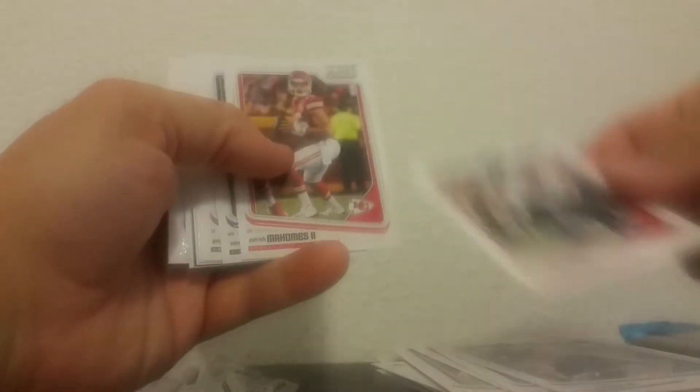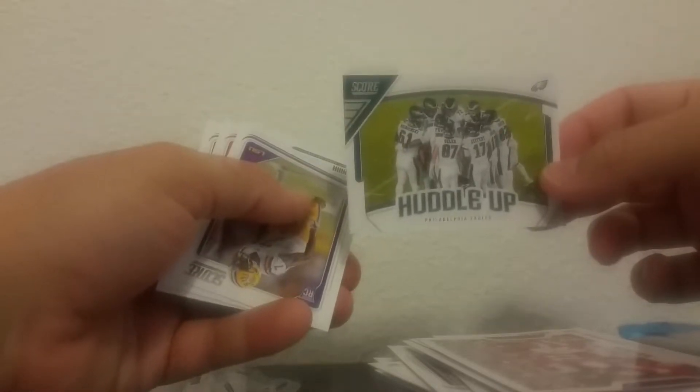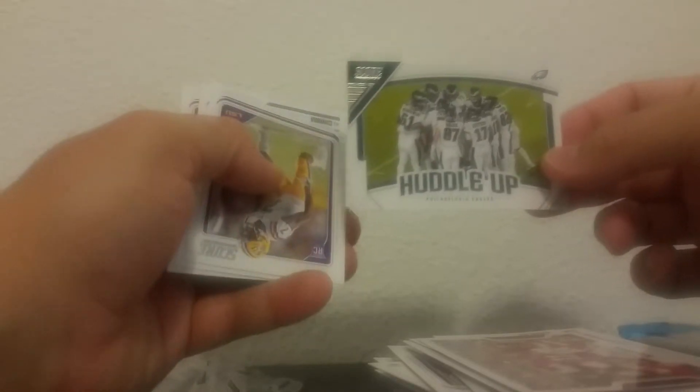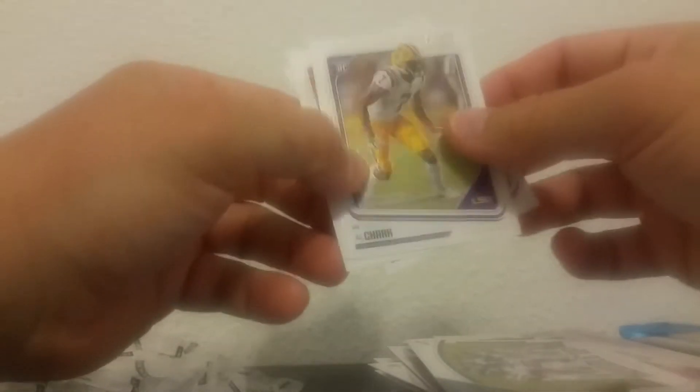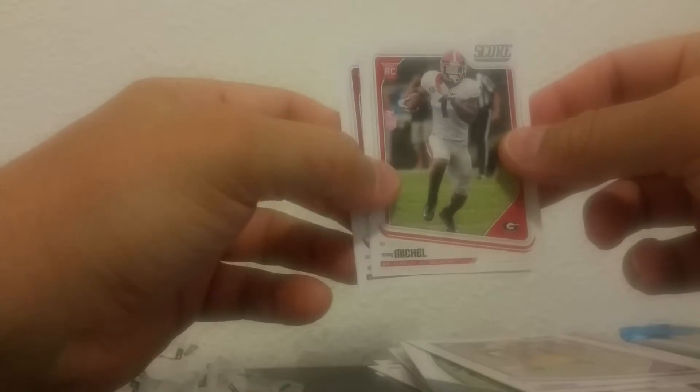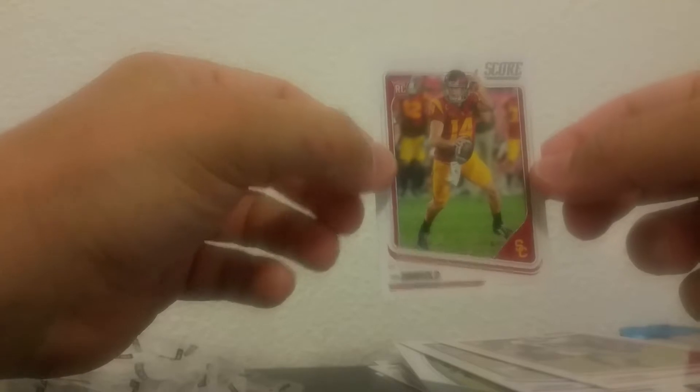Marvin Jones — anytime you can get some rookies. Deshaun Watson, Mahomes, Thielen, Kelce, Odell. It's nice. Signal Caller — Alex Smith. Guy just wins games, man, but he doesn't get no credit. Some more rookie cards. Sony Michel — he's a badass. And there's a Sam Darnold rookie card. Nice.